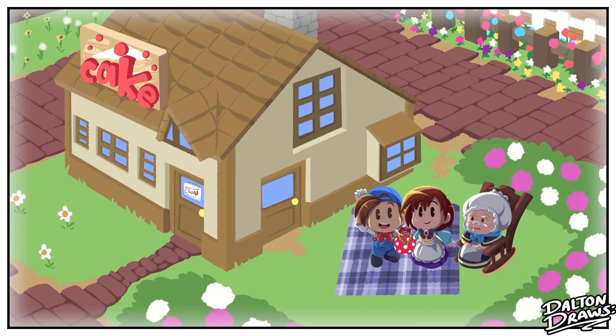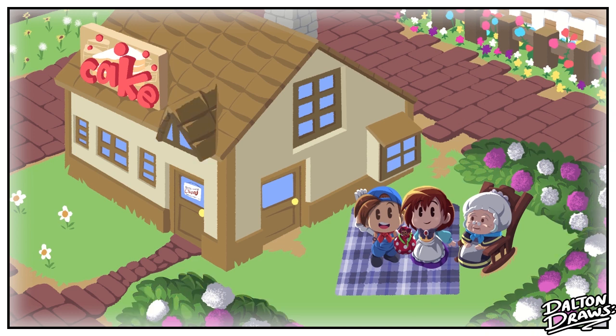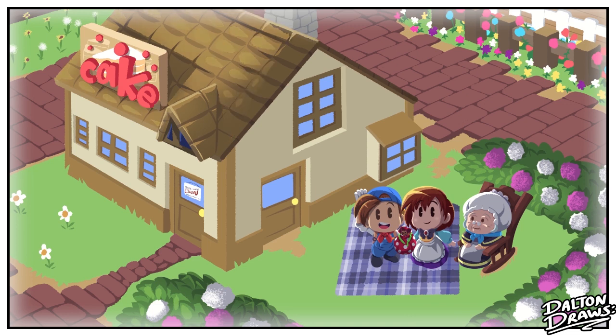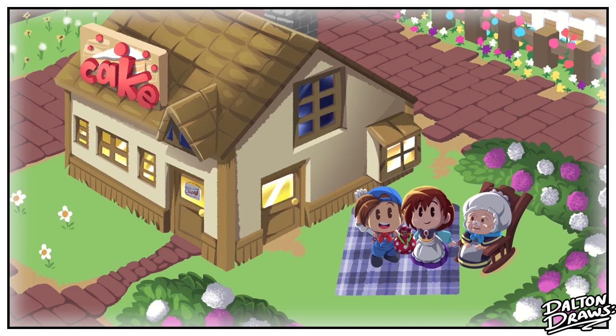So what is it about Harvest Moon 64 in particular that made it my favorite entry in the series? There's definitely aspects of it that haven't aged particularly well — the menus are cumbersome, feeding animals is a hassle, and there's few options for crops and animals. But despite all that, when I returned to the game in preparation for this video, I still got hooked all over again. A big part of it is the characters. While some of them are very sweet, it's not all sunshine and rainbows in Flower Bud Village. Characters are blunt and their problems feel real — some are clearly alcoholic, others are struggling with depression. There's implied abuse, and even death. A surprising number of characters are lacking one or both of their parents. But despite the heavy themes, there's a certain warmth to it all that's hard to describe.